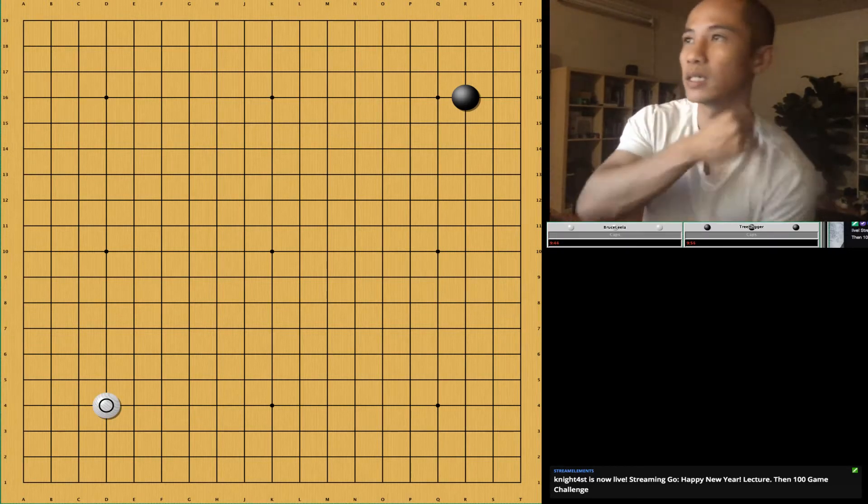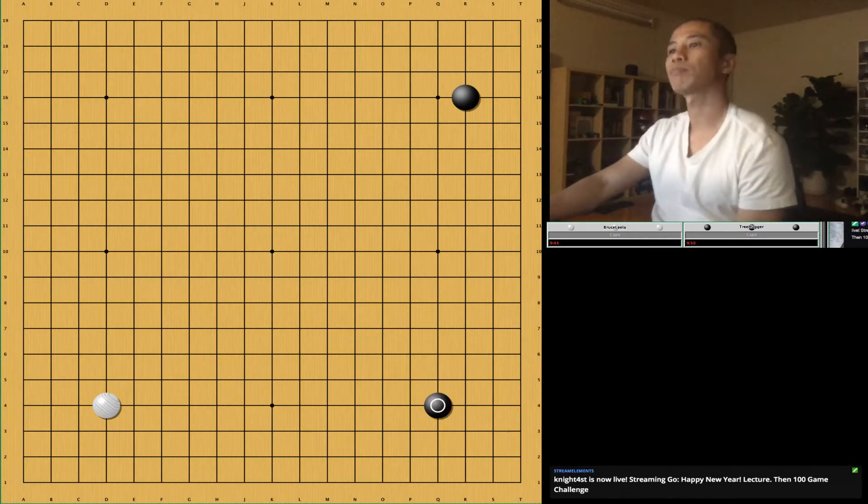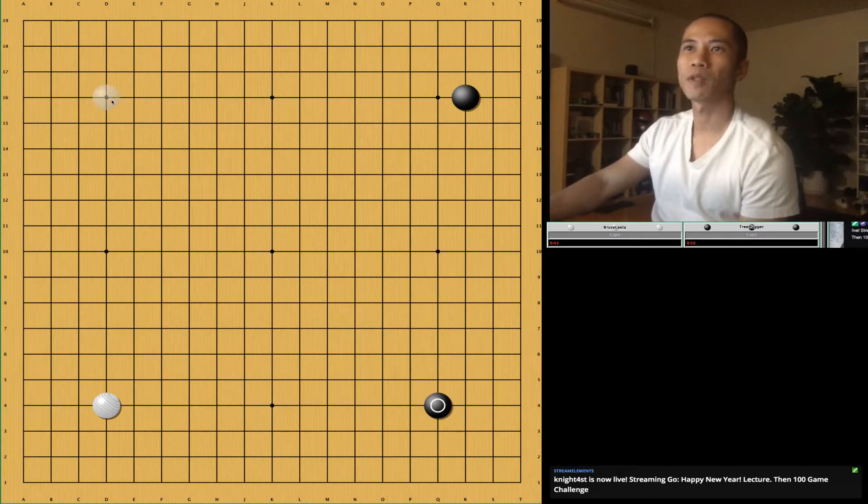We decide to play a 3-4. We shall take 3-4-4. Approach. I'm going to approach his 3-4.